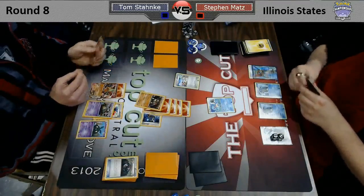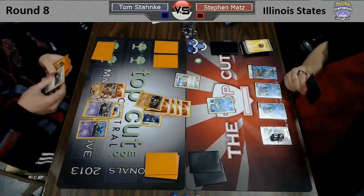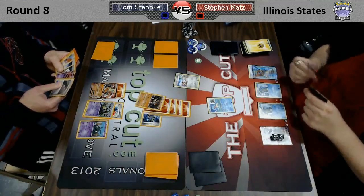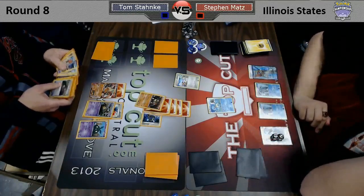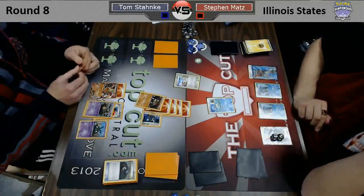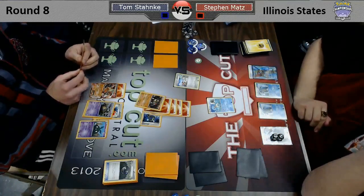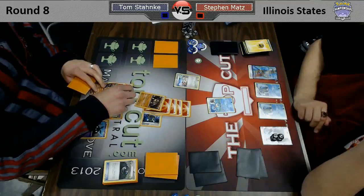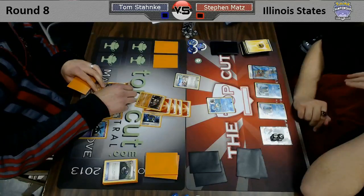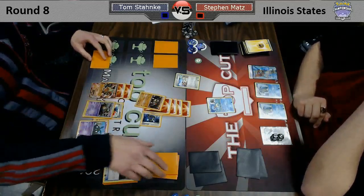We just see Steven retreat to the Squirtle and pass — he's going to try to power up a Keldeo. He really doesn't have a plan at this point, it just seems like he's going to lose. Terrakion does have 130 hit points, so the math is not going to work out for him to power up a Secret Sword for 110 and knock out the Terrakion in two turns. He's going to get hit for 90 twice before he can knock that thing out. At this point it just seems like an inevitability that Tom will win. That is just Garbodor in a nutshell — slowly but surely, it wins the race if it can shut off your abilities.